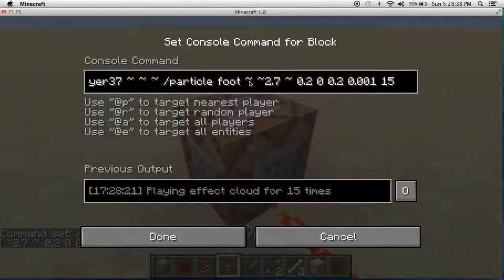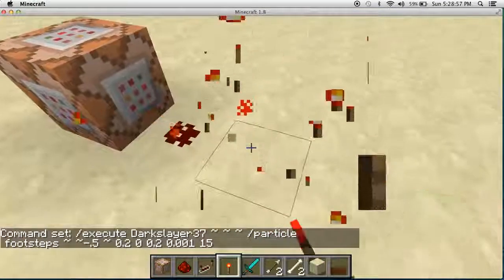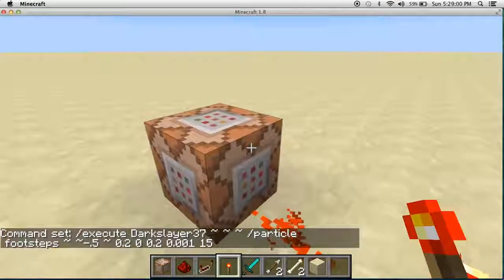Let's do footsteps. And instead of having them over my head — that would be really bad — let's have them at negative 0.5. That can actually look like that; they're right on the bottom. So I'll put it down a bit, it should work.